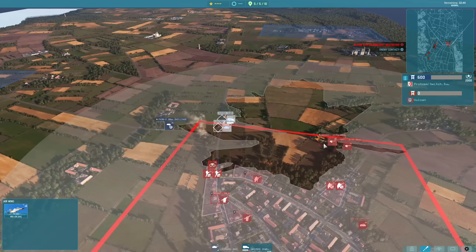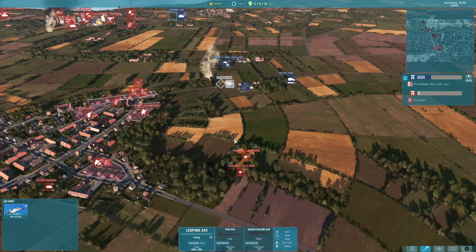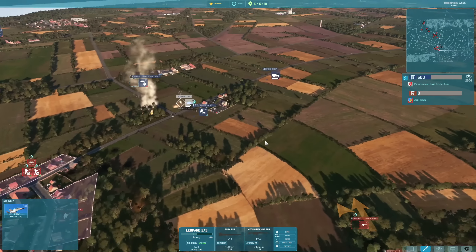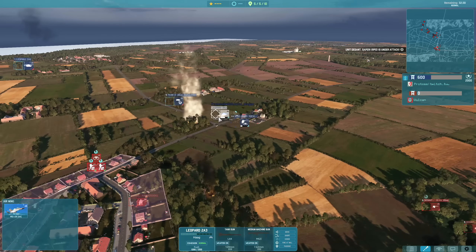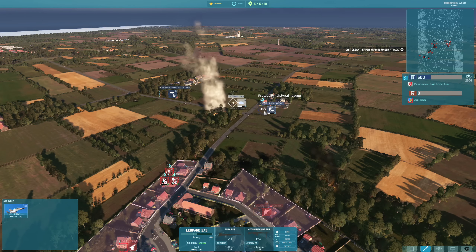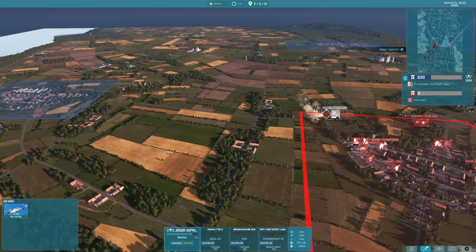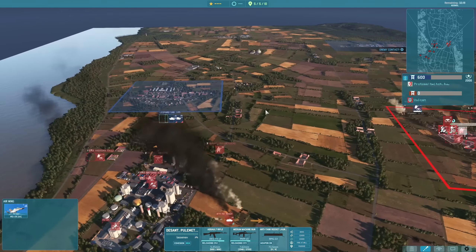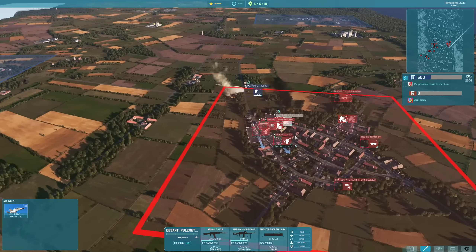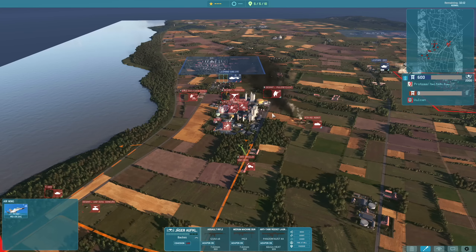The 85mm is trying to get into position for a side shot onto the Leopard 2A3, and we do manage — takes it down to half health, which is a pretty nice shot with only 13 AP. Also managed to turret-lock it. The Jager-Aufklarer are now pushing forward; managed to get them stunned. The Pula Machiki with the triple PKM is certainly helping pin at a distance and deal a little bit of damage. That's one thing the Pula Machiki do really well.